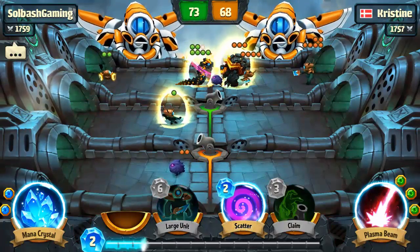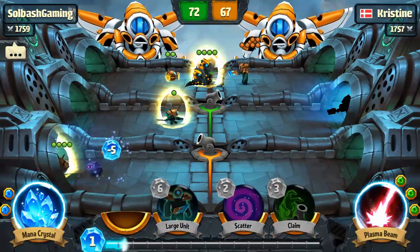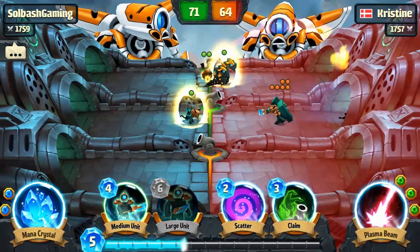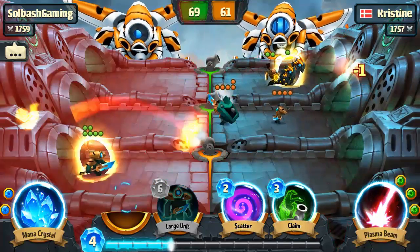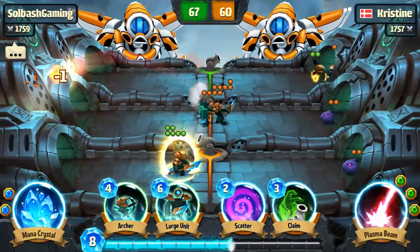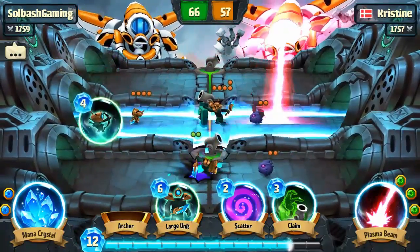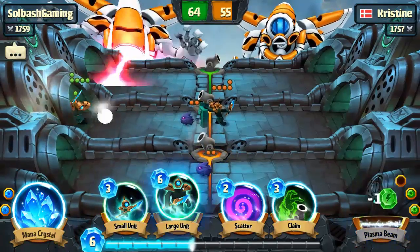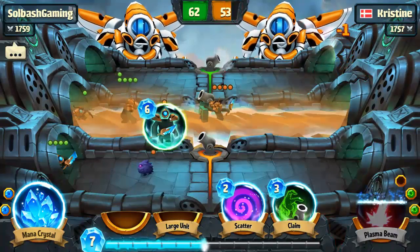Let's throw a shield bot out. We need something on bottom — a bomber will work, no problem. Those are doing pretty well. The Hydra is still alive, and it looks like the Hydra is gonna make that — five siege damage. No, he dropped one right at the last second. Let's go ahead and get some more stuff out, clean this up.